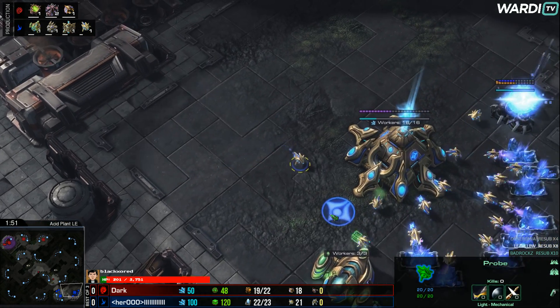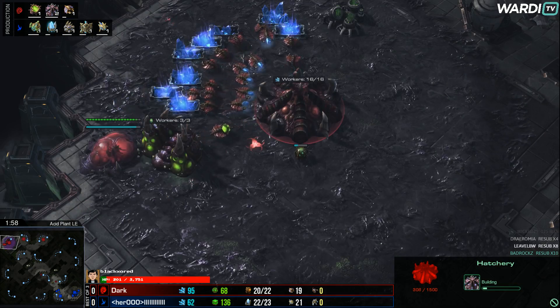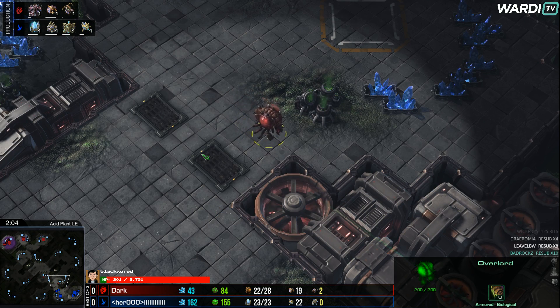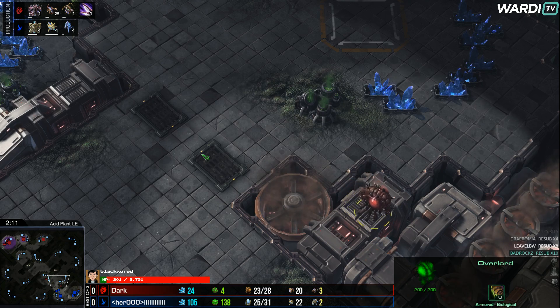Over the next few minutes we'll see what's going to be going on. Dark is going to go hatch gas pool, followed by a very fast third hatch once again — identical to what he did in the last game. We'll see if he's going to try and go for a Bane Bust here or if he has some other plans in the near future.